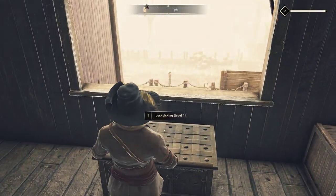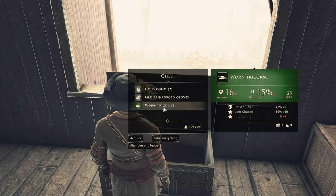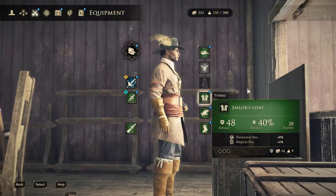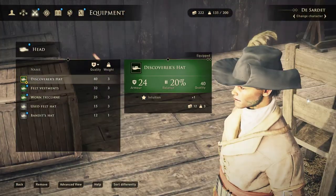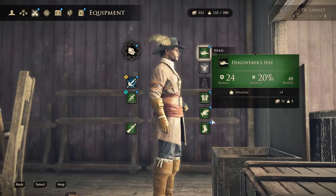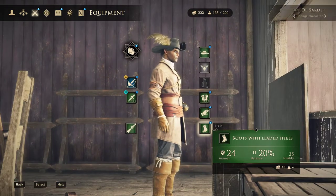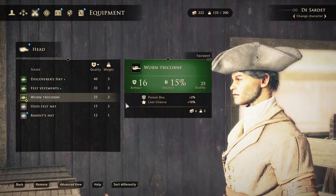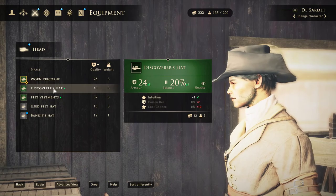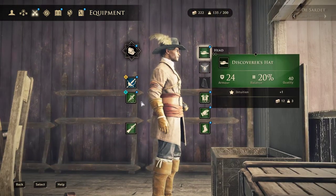There's a chest up here that also requires lockpicking level 1. If we open this one, we only have the Warren Tricorn hat. I'll show you what that looks like — I personally like the Discovery hat better. If you look at the Warren Tricorn, it's more of your classic hat. I personally like our Discoverer's hat, and it's a higher quality anyway, so we're going to keep that on.